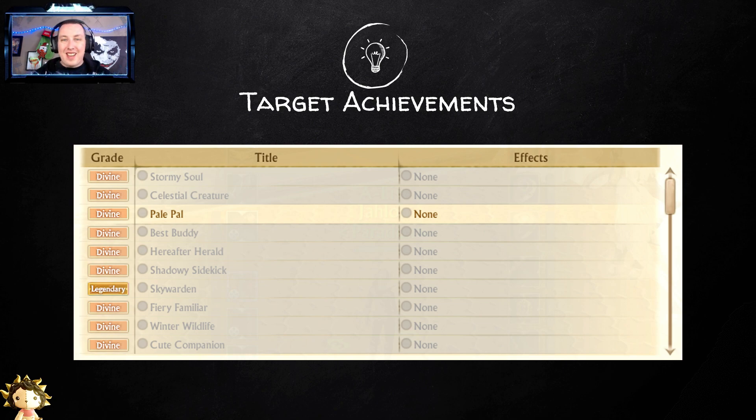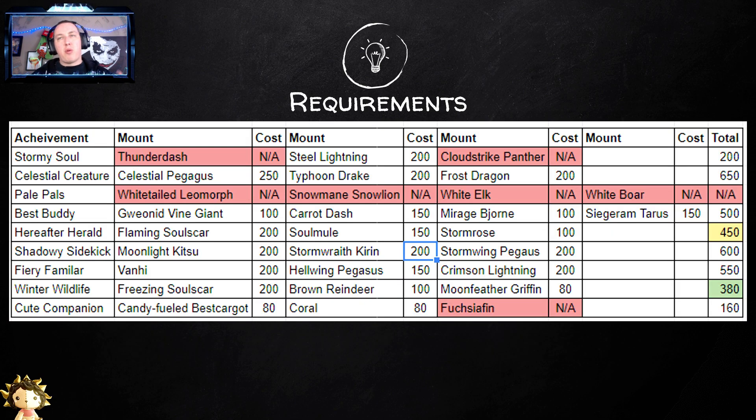Here are all the achievements you're going to have to do. You'll see a whole bunch of divine achievements and one legendary. You're thinking it can't be that hard — it only came out a couple of days ago and Jay's already done with one. Here are all the ones you need to do, and here is your requirements chart. I copied it in order so you can go order to order.